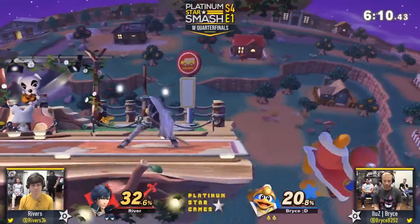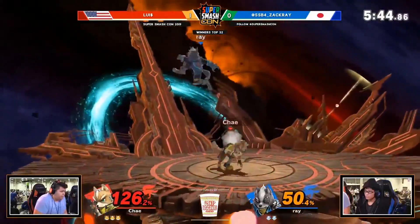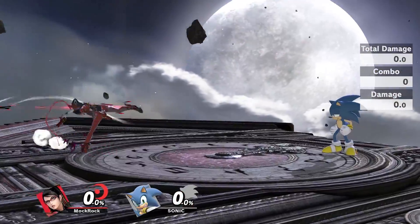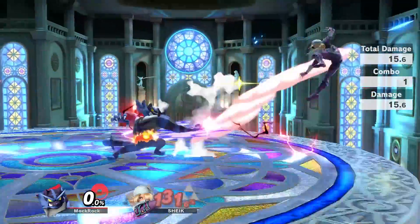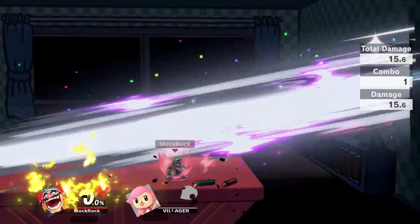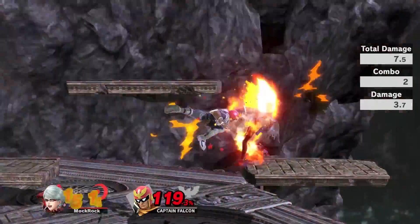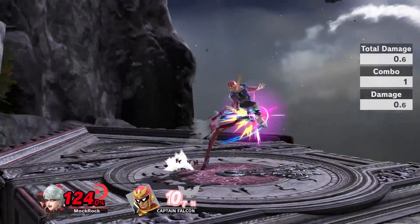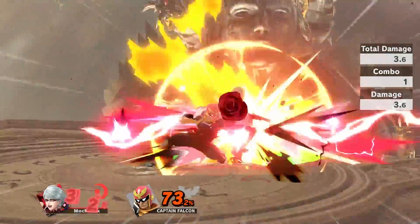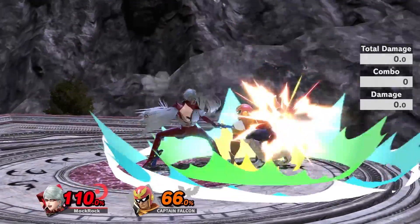Forward tilts are usually fairly straightforward moves, but the one I've chosen here is actually one of the least straightforward ones, in this case to its detriment. Bayonetta's kick flurry has solid damage output and range, but it is also horribly slow. That's not unheard of for forward tilts, but these attacks tend to kill as compensation for their slow startup — something that Bayonetta will essentially never be able to do. Worst of all, the kicks give opponents plenty of opportunities to pop right out, creating an abysmal risk-reward ratio alongside the slow startup and very poor safety on shield.